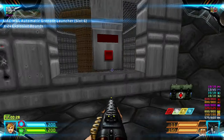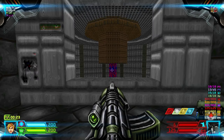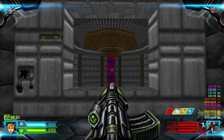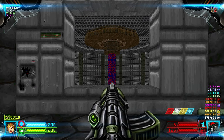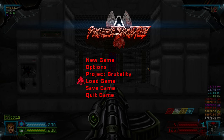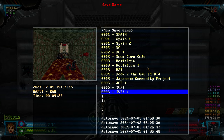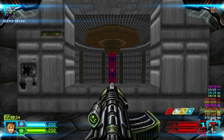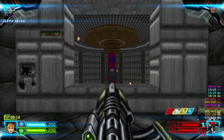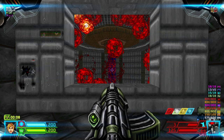Grab the Rocket Launcher because you need it. Flip the switch to open up that reactor - we need to destroy the reactor to exit. Alright, let's destroy the reactor. There you go.